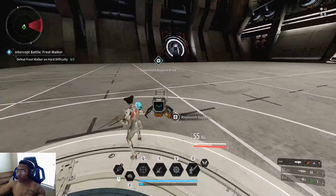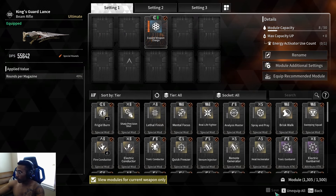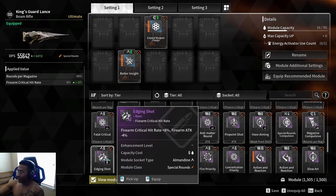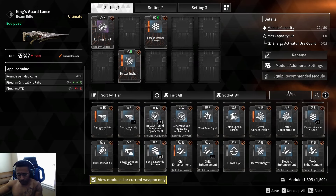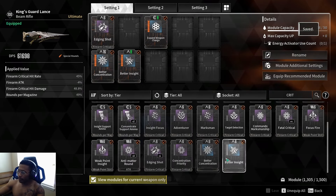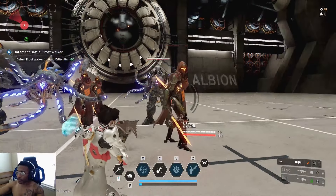Let's see if the Guardian Lance pillar can crit. I'm going to try to add as much crit chance as possible. I don't have the crit chance mod leveled up, but I'll slot it anyway along with some crit damage. Our base firearm attack is only 7,000, so the numbers are going to be terrible, but we just want to see if the pillar can crit or not. Let's put it down again with enemies at full health.